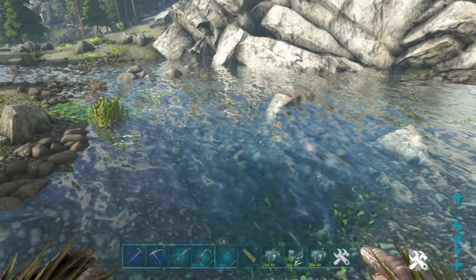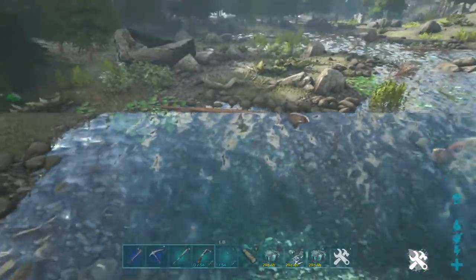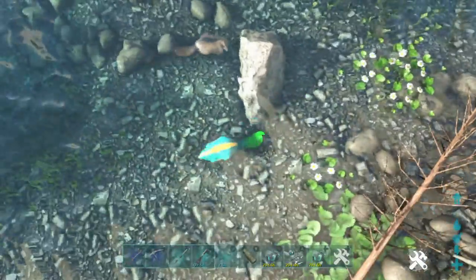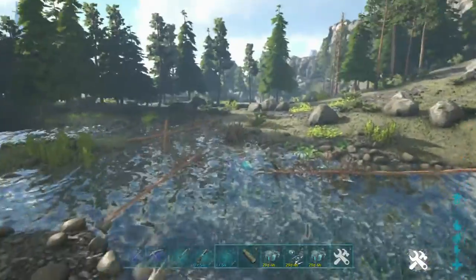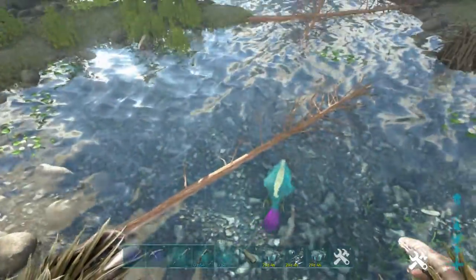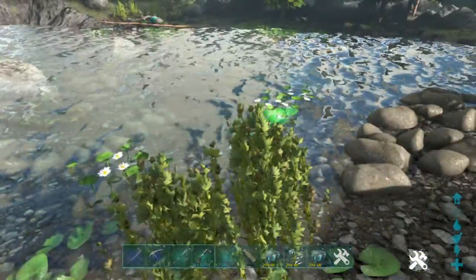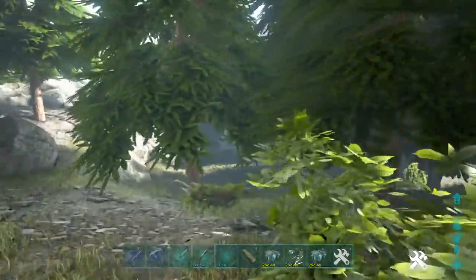Hello, welcome to another episode of ARK Survival on Ragnarok. I'm Dr. Tukara, and in today's episode we're going to finish up looking at the Easter mutations they've added. Check out all these beavers — look at this guy, he's blue and yellow and green. There's another one right there, and another one — he is blue with yellow feet and a pink tail. The green one here is green and yellow with yellow feet, that's cute.